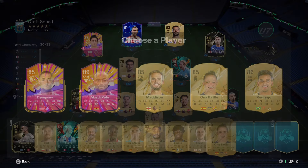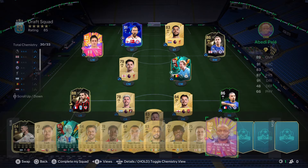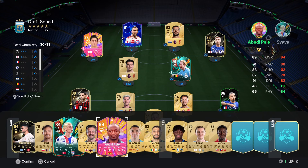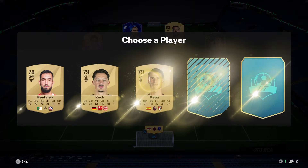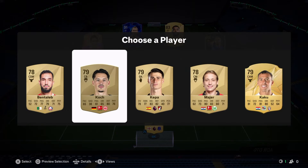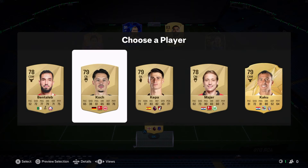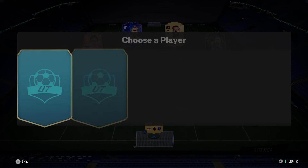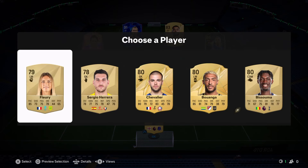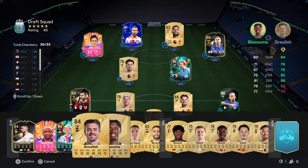We get Madison who doesn't fit the formation, Abedi Pelé doesn't fit either, On a Batié can play left back but won't get chem, Rodrigo won't get chem either. I guess we go with rate in here and take Abedi Pelé at least to put on the bench. We're still 85-rated with only two picks remaining. I'm going to take a Robin and the last pick is Basuma. I don't know how to feel about that draft.